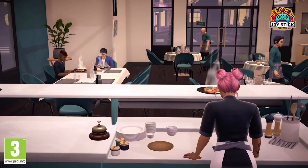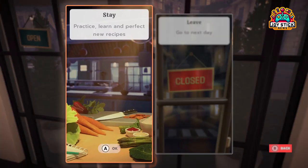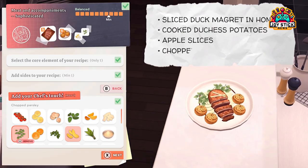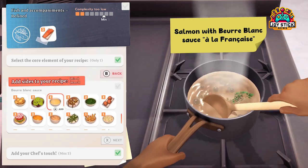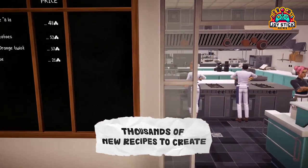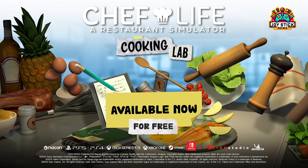Picture this: your personal culinary workshop where every sauce, garnish, and flavor combination is at your fingertips, ready to be explored and mastered. The Cooking Lab is more than just a feature — it's a testament to the game's dedication to authenticity and creativity. You're not just playing a game; you're embarking on a journey to culinary excellence, where each choice you make can lead to the creation of unique, mouth-watering dishes that could only come from your imagination. From the core components of your recipes to the most intricate details of presentation, every element is yours to control. With this DLC, the kitchen becomes your canvas, and your culinary skills are the brush.